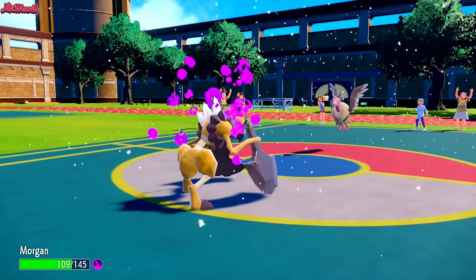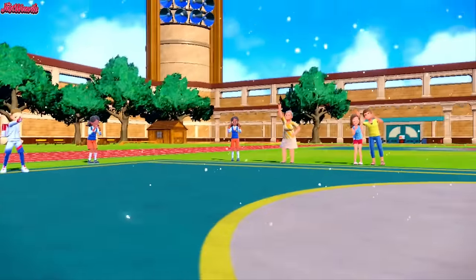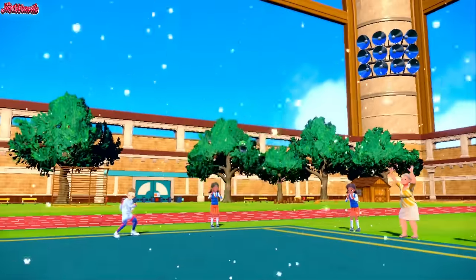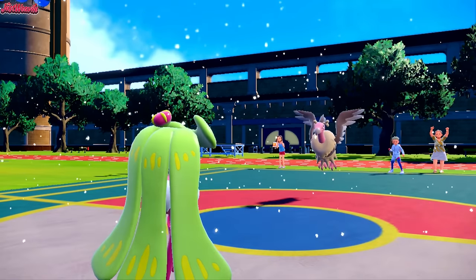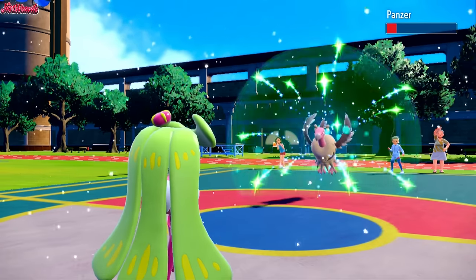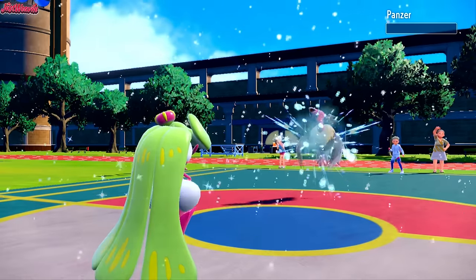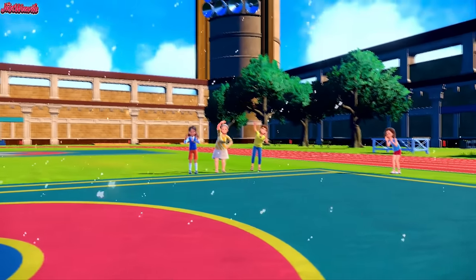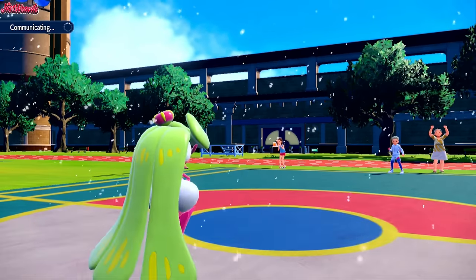So we withdraw Cleavor and go into Serena once again. Serena can definitely take this thing out with a Triple Axel, which would be amazing if we could pull that off. They do go for the Protect trying to get the Toxic. I'm pretty confident Triple Axel will take it out from there. We go for a Triple Axel — we hit once, we hit twice — and that is all we need as the Mandibuzz goes down! So Mandibuzz and Whimsicott both go down to Serena, which is absolutely fantastic.